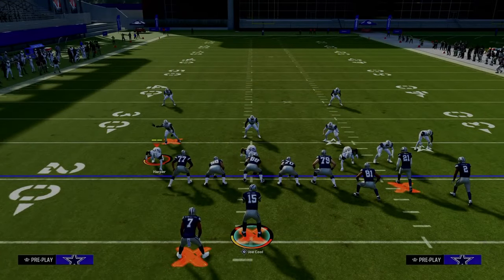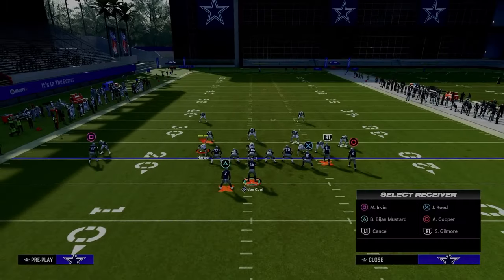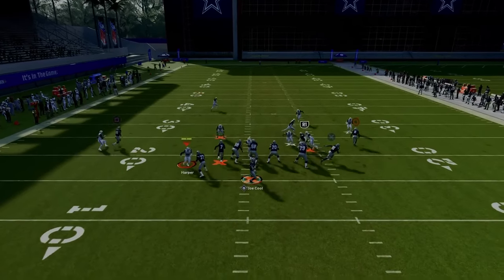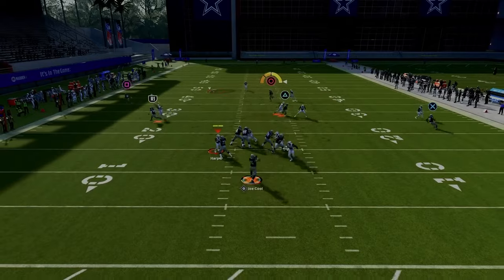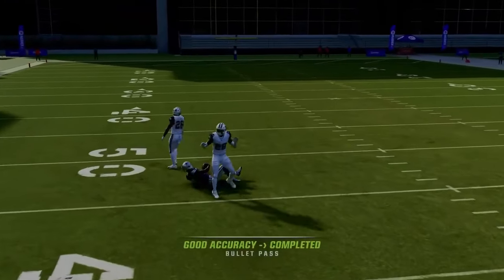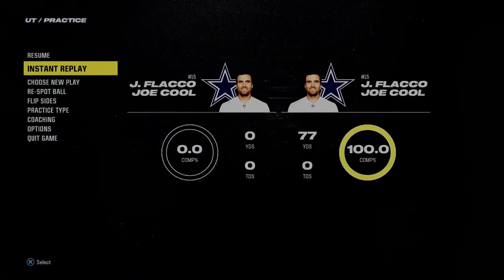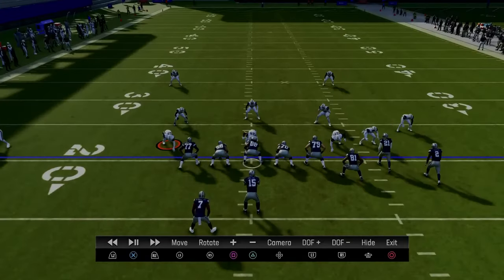The most basic setup of double post is to take the slot receiver and put him on a drag route. The purpose of this is it's going to help us beat man coverage more consistently, and it's going to give us a high-low on the left, a high-low in the middle, and a high-low on the right. We'll show you what I'm talking about after we snap the ball.